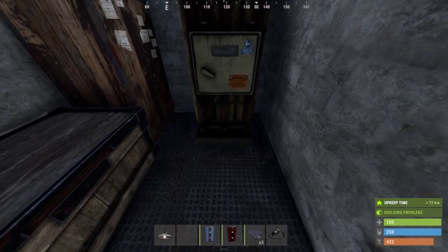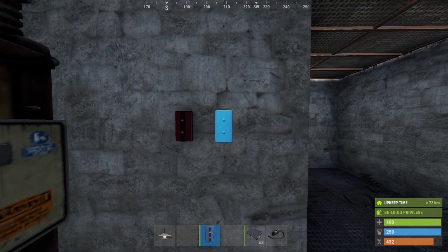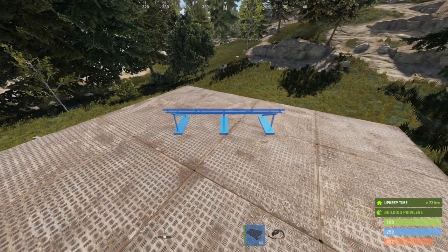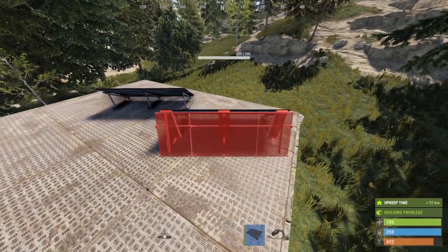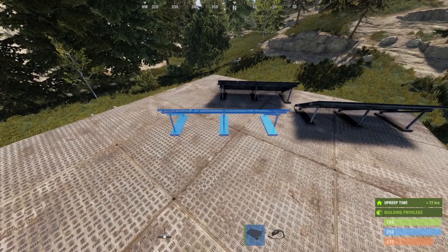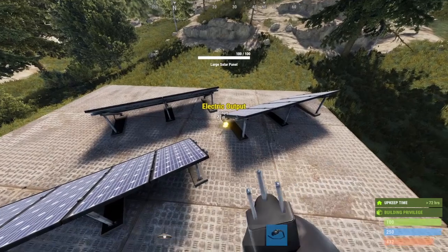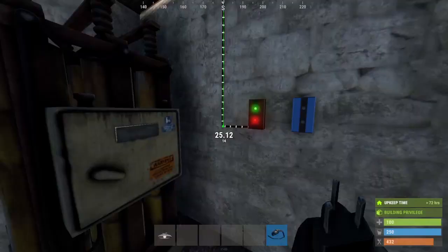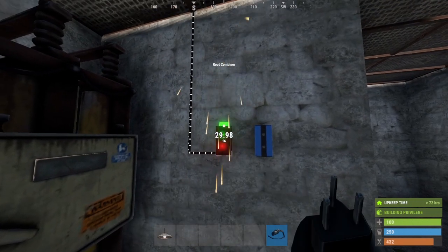First, place down your battery. Place down the root combiner and the blocker close to it. Then, head to your roof and place two solar panels facing directly north. Then place the last panel facing about 355 when you look at your compass. After that, connect the two north-facing solar panels to the root combiner, and connect the combined output to the battery.